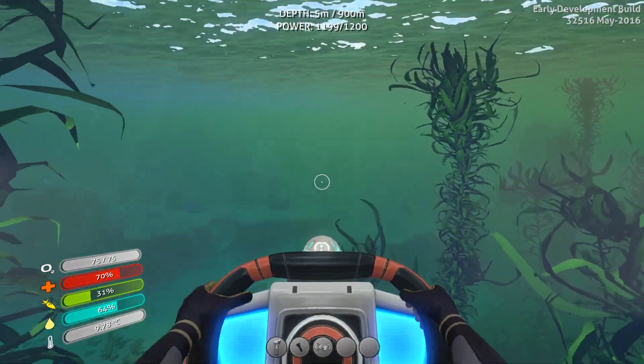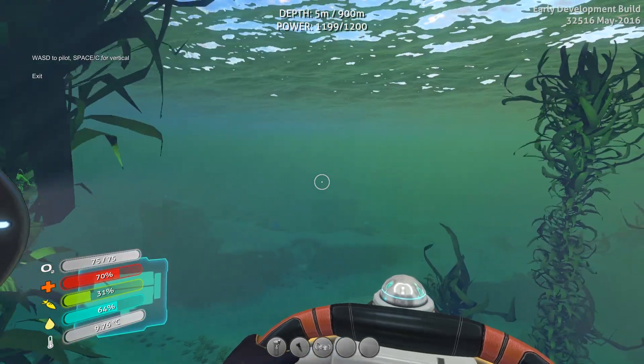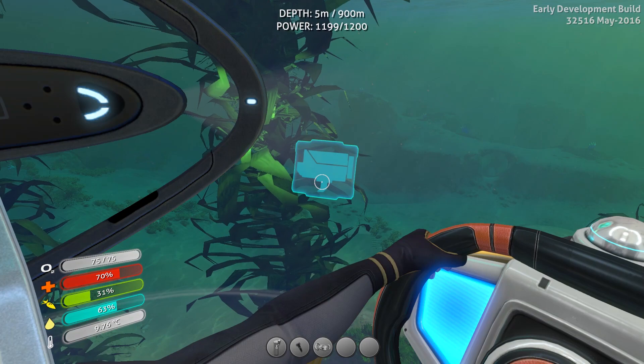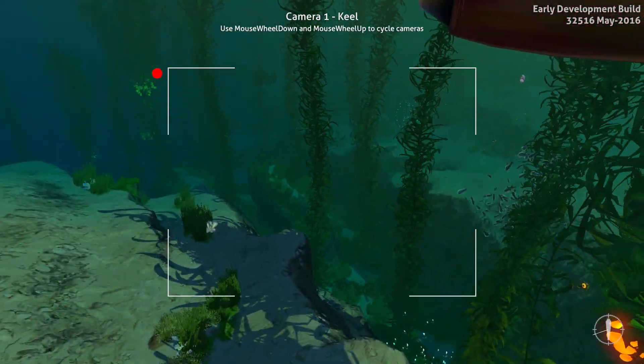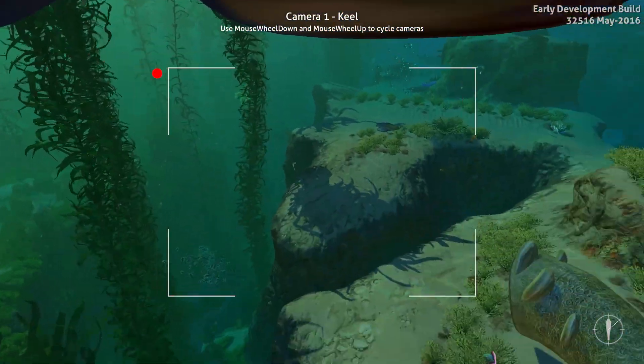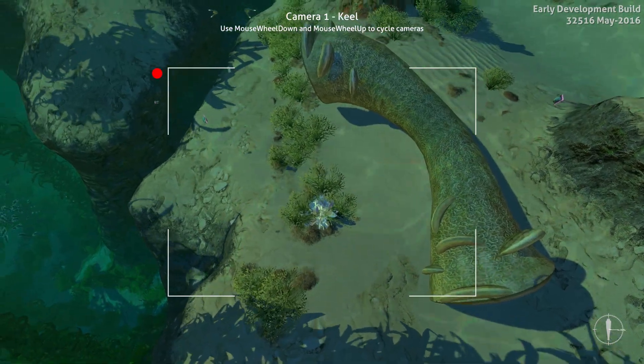One thing they've added is better proximity sensors, so it'll tell you what's around or what's hurting you. There are also hull cameras. This is camera one — as we're moving around, we can see we're looking at the bottom of the ship, so we can see underneath us, which is really cool.